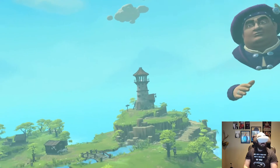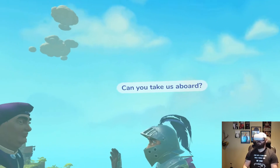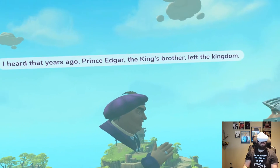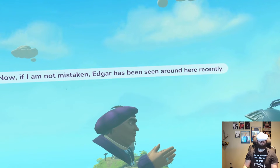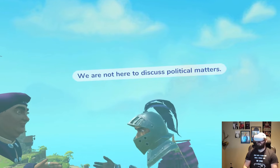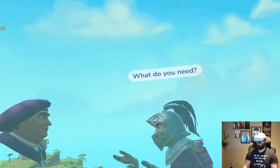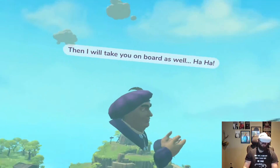I have no idea what's happening. 'I am Sir Clunk-a-lot' — it's the first time I've heard his name. There's dialogue about Richard, King of the Island Kingdom in the East, and Prince Edgar, the king's brother, who left the kingdom and has been seen around here recently. A merchant appears — 'I'm a merchant, there surely is something in it for me.'